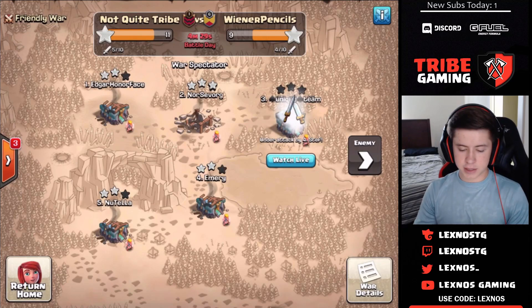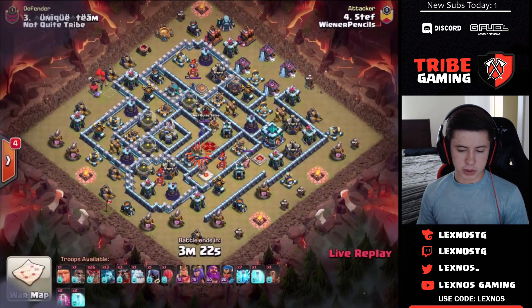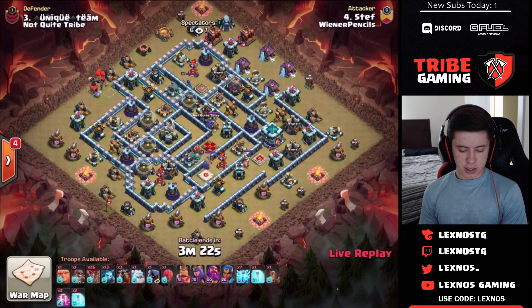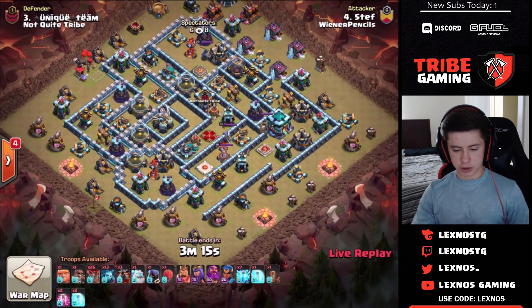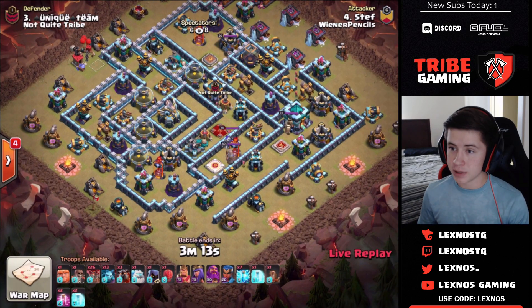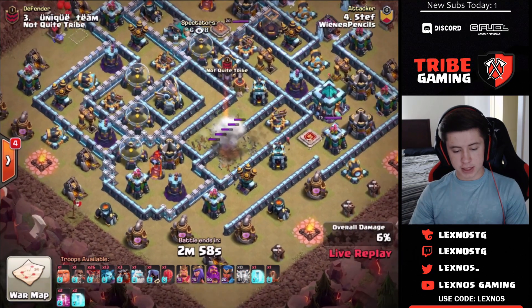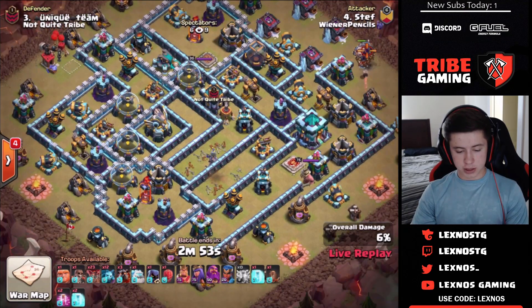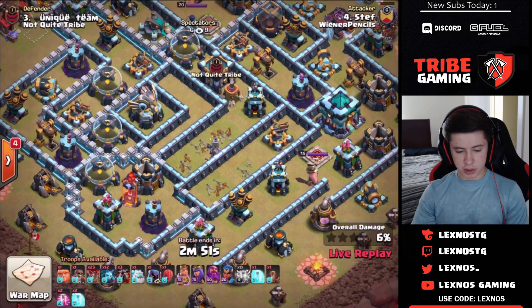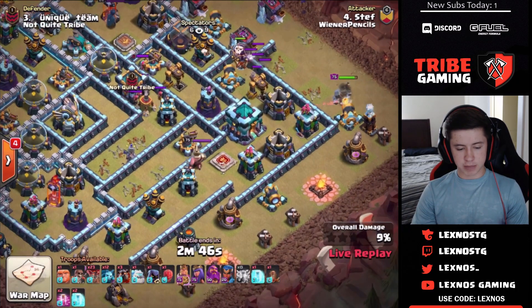Here we are with the last attack of the war. Can Steph from Wiener Pencils come up clutch and get a triple to save the war? They need something like an 85% based on average destruction. He's coming in with a zap lalo to try and win the war on Unique's base. He decides not to zap the CC — instead goes for the queen, a scattershot, some other buildings, looks like a sweeper and an inferno tower, but doesn't get the CC. Interesting choice.